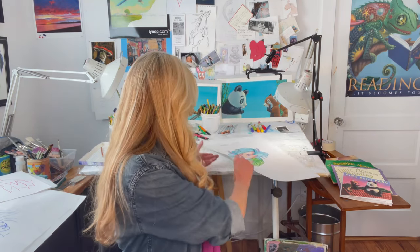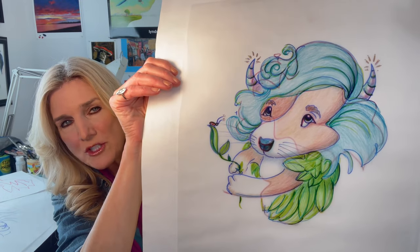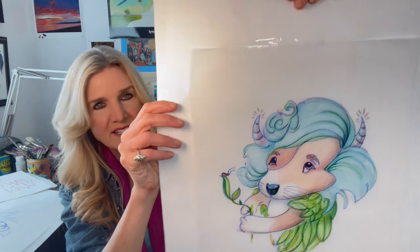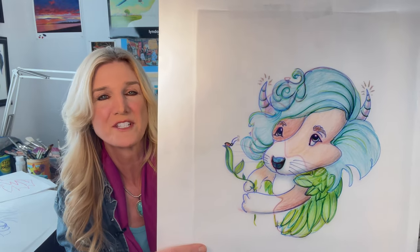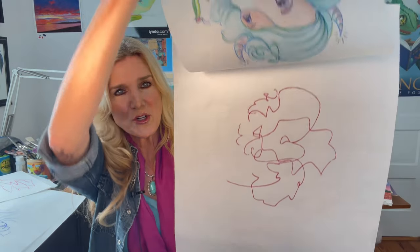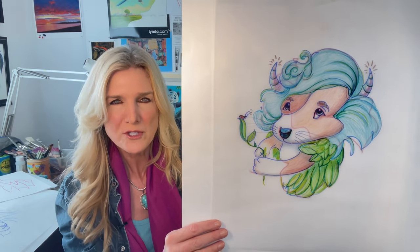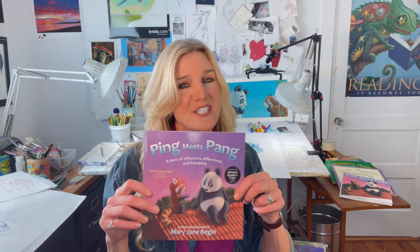Thanks so much. I hope you enjoyed the scribble game as much as I did. Let me show you the finished illustration. I spent a little more time working on the color and the details. I used color pencil, I used marker, and a little bit of pastel. Now think about this — we have this character and this character. We don't know their names or what happens next, maybe in another scene, or where they live, where their world is. Those are things that you could think about. When you consider it, we started with a scribble and turned it into storytelling. And that's what I do — I start with scribbles and then that leads me to stories. So I hope that you keep playing the scribble game with your friends, with your family. You each can do a scribble and then trade and do drawings from there. I also hope that you enjoy my new book, Ping Meets Pang, where I start with a sketch and end with a finished illustration and it lands in a book like this. Thanks so much for joining me today.